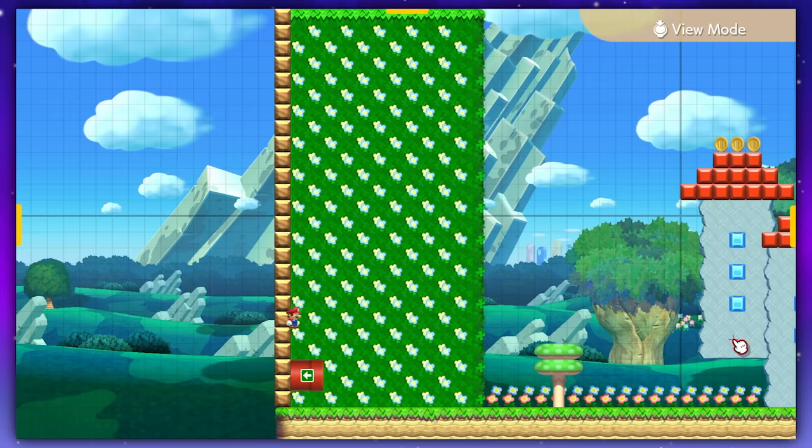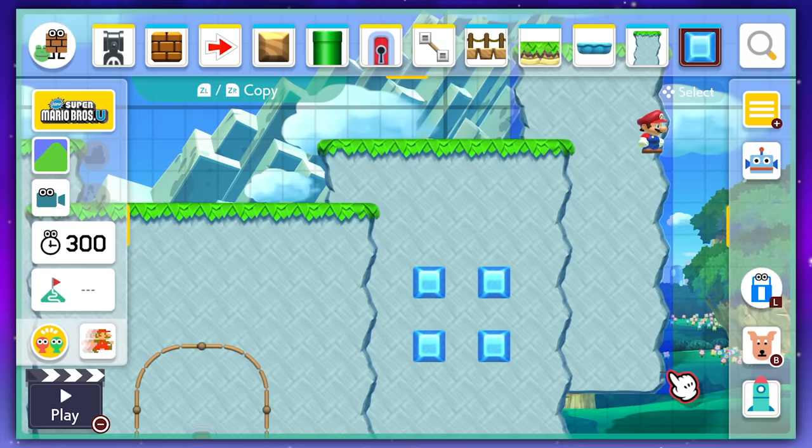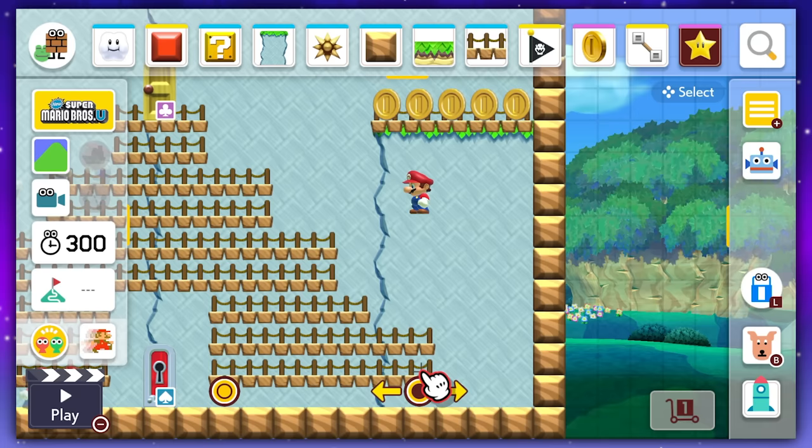Then I had the correct pipe lead to the castle, which I made using a bunch of semi-solids for the walls, ice blocks for the windows, and red on-off blocks for the roof. I'd say it turned out pretty good. I created a little inside section with Peach's stairs, but once you're in, that's pretty well the end of the level.